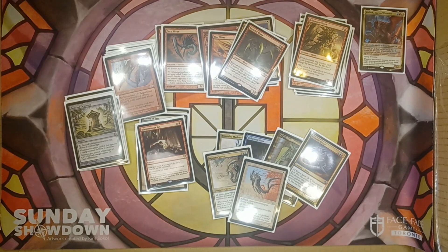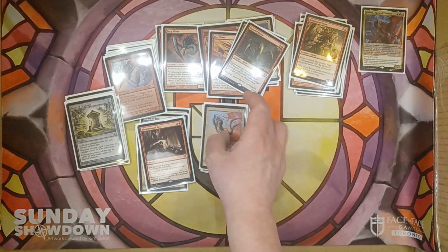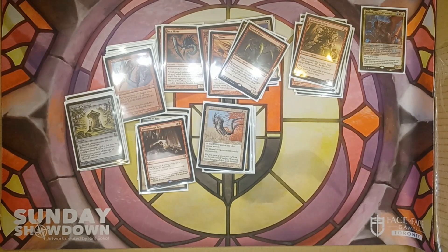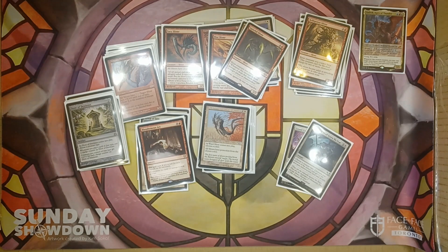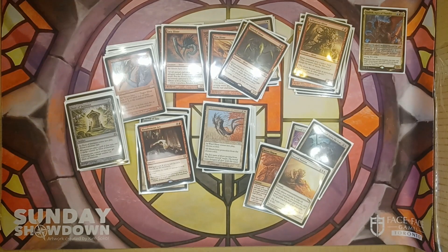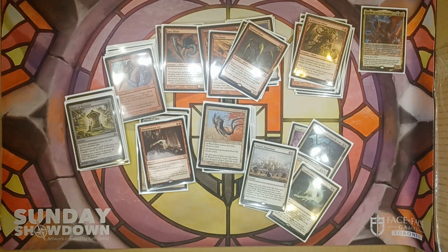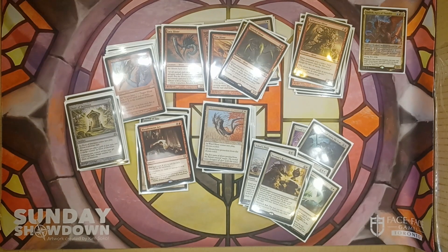Ward Sliver gives Slivers we control protection from the chosen color. So there are a lot of ways to keep our board alive. We have even more: Grand Crescendo gives creatures we control Indestructible. 'They Shall Know No Fear' gives Slivers Indestructible and +1/+0. Boros Charm gives permanents we control Indestructible. Second Sunrise returns everything to the battlefield after we've been board wiped. Cosmic Intervention does the same thing. Teferi's Protection phases everything out. And Savine's Reclamation can return multiple permanents from the graveyard to the battlefield.